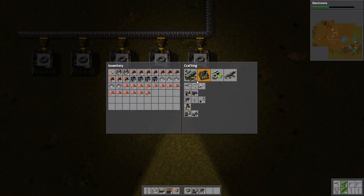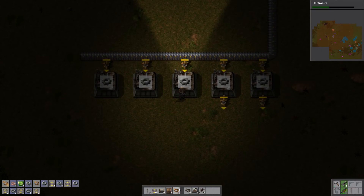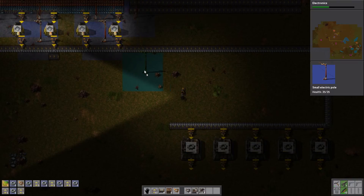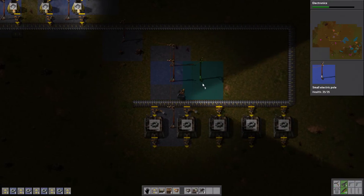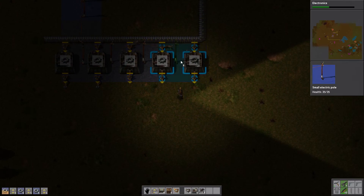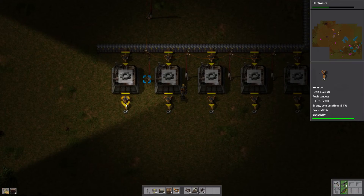We're going to need more inserters and more transport belts, so let's make some of those. As a temporary thing, we'll have the output go into some boxes. We do need to run some power over here. We'll stick it between each assembly machine just like that. We'll make some iron chests — five of those — so we have somewhere to store the gear wheels while we figure out where we want to run them next.